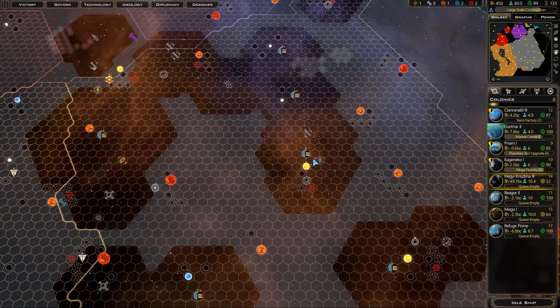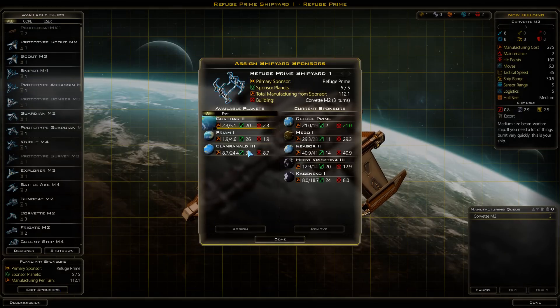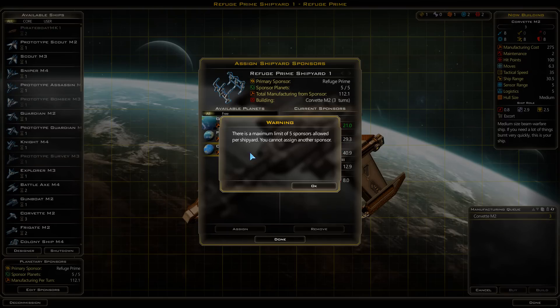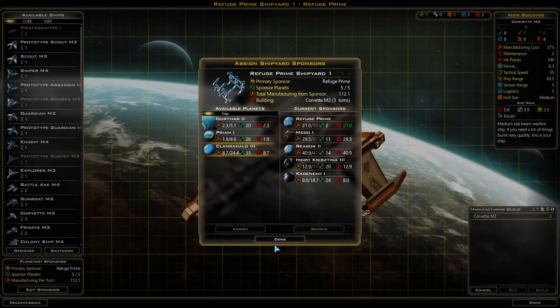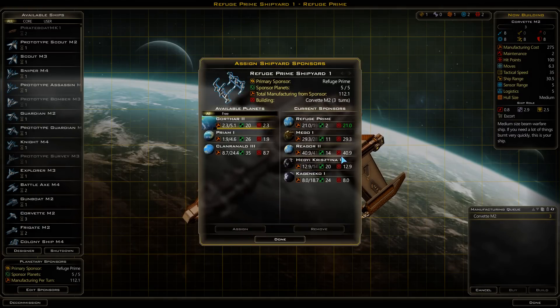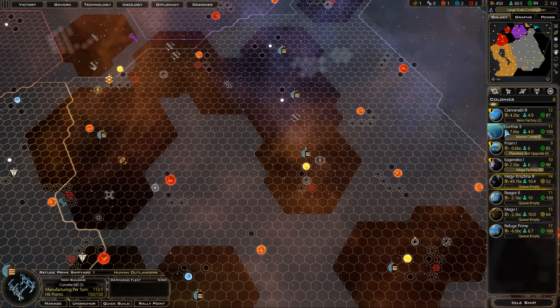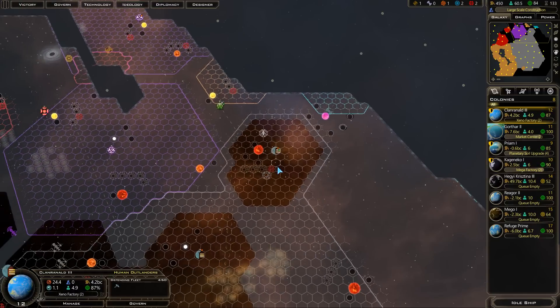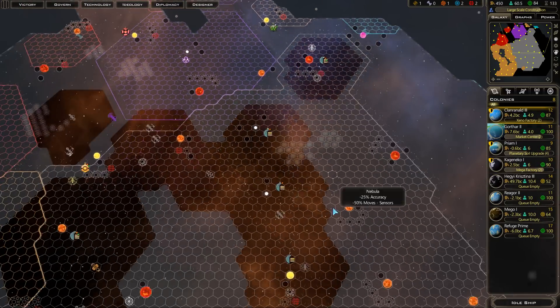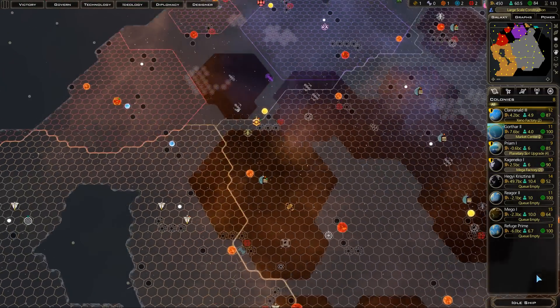I'll send another ship forwards. For the shipyard, we're still building corvettes. We only have so many spots for sponsoring planets over here, and unfortunately all of these are pretty far away. But clan around over here is starting to produce a lot. I'll have to just keep things where they are for now.